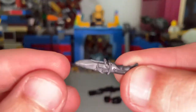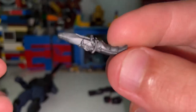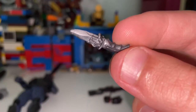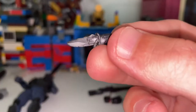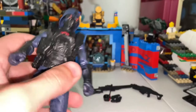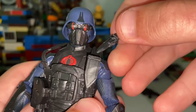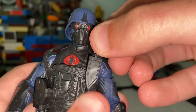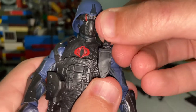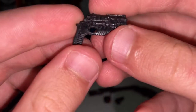He also comes with this knife — looks pretty cool. I think that's supposed to be a snake on it. And he's got this little holster for the knife right here on his leg — it's supposed to go in like that, and boom, just like that.